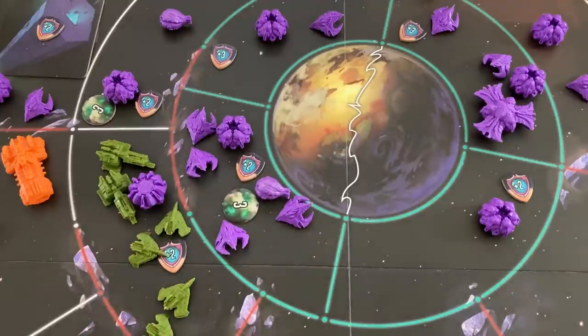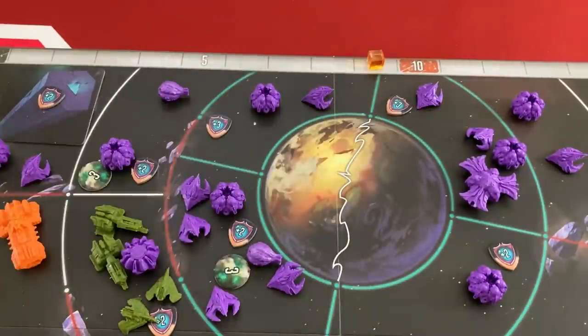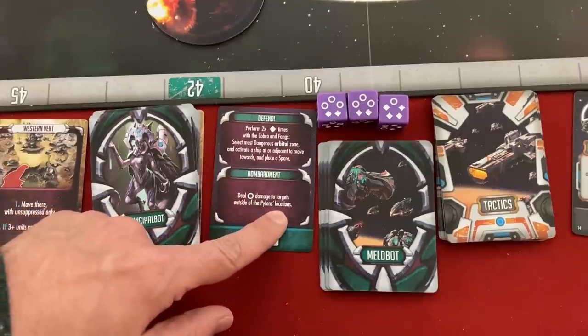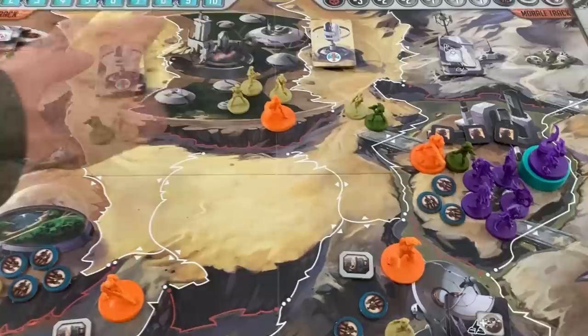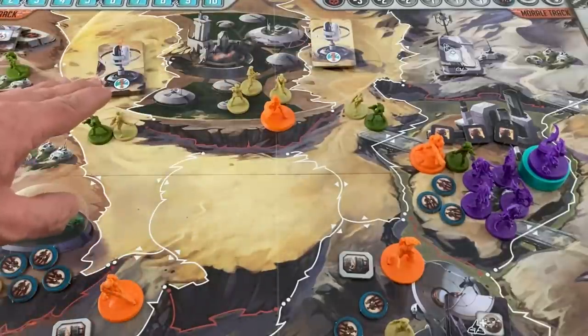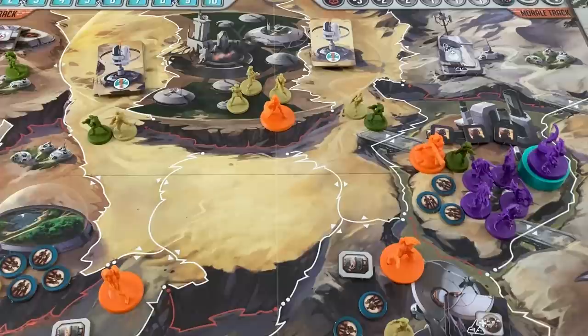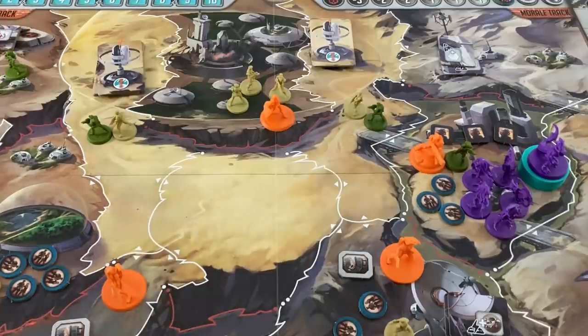One spore goes away from the explosion, but that was pretty terrible — I was hoping to drop marines. I also lose one victory point when I lose a frigate. The Meld isn't done: bombardment deals circle-damage to targets outside the pylon locations — three circles this time, meaning three bombardments. The pylons protect anyone in those three spaces, but the Meld's first preference is to bombard heroes who aren't under that protection — which is all three of these heroes.